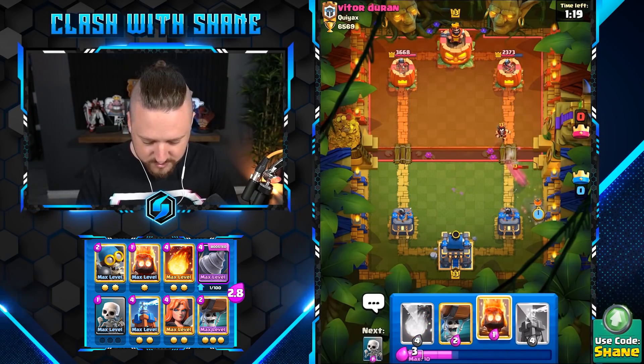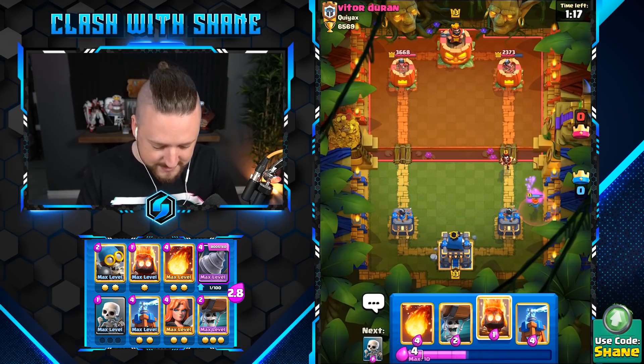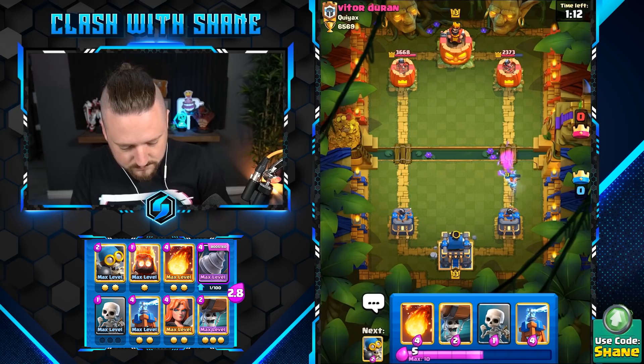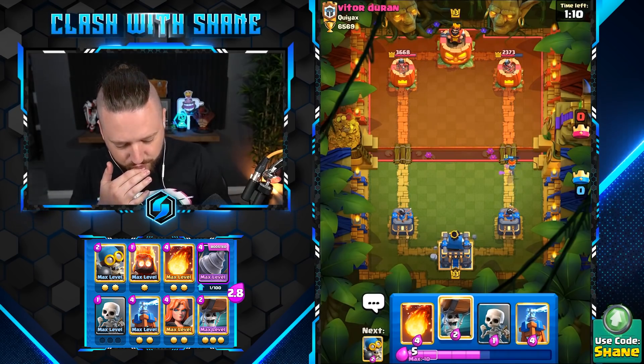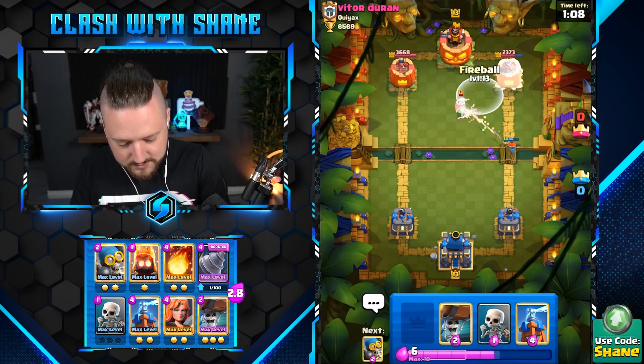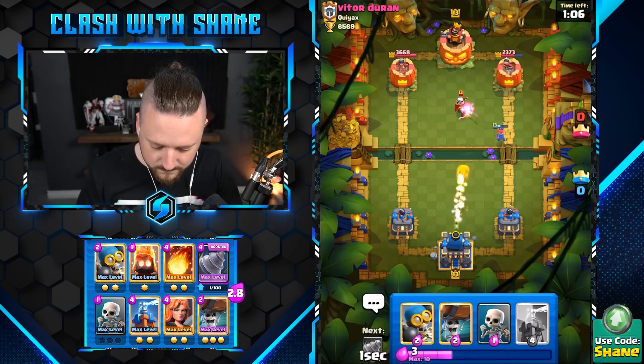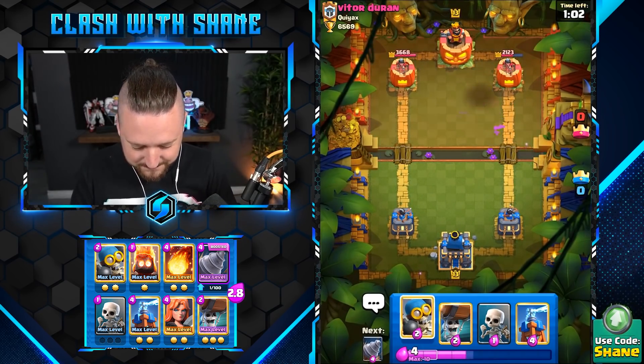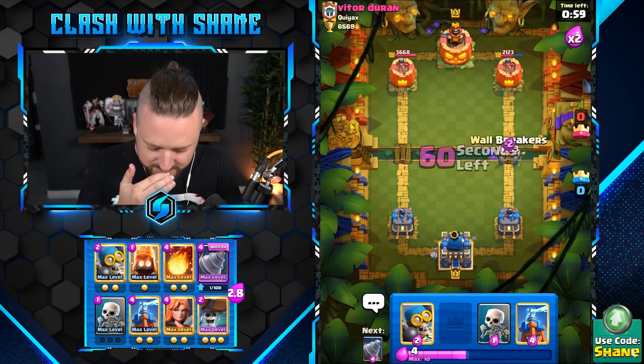Valkyrie here, off to the side — that denies any sort of Magic Archer potential damage. Fire Spirit here please. I kinda wanna really go... I won't. Fireball here. Yes. Good something. So if I go Breakers here, he's gonna go Ghost for that, or he can Zap spell right here. Boom, zap. Yup.